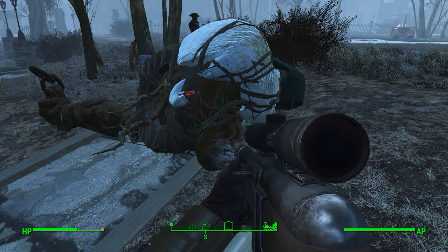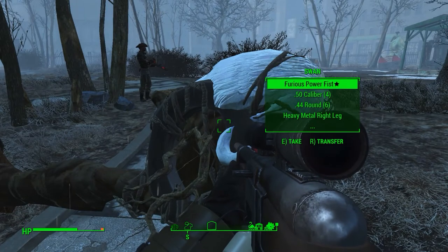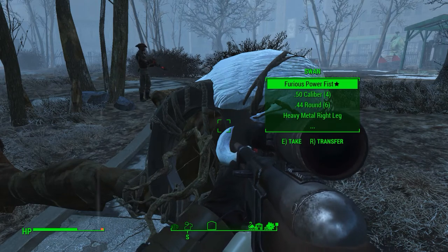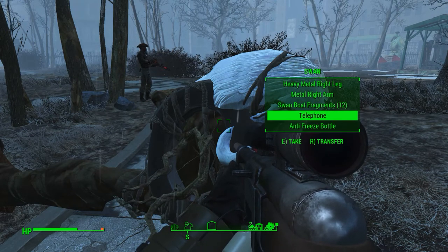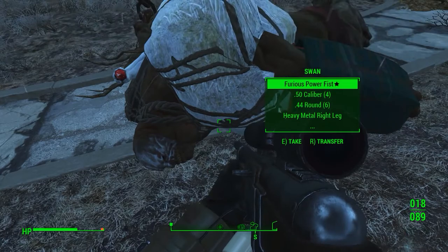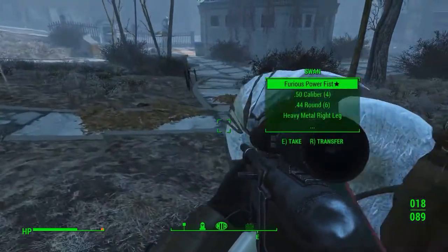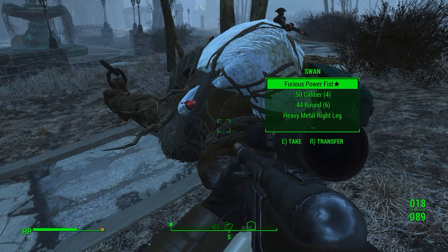Preston is just standing there doing nothing — like, come on. And we get all this nice loot afterwards: Furious Power Fist, Heavy Metal Ring right leg, Metal right leg, Swan boat fragments, telephone, and anti-freeze bottle. He's so cool, such a cool monster. I just wanted to make a video about that. Thanks again Flip and boys for the tip. See you guys in the next video — bye bye.